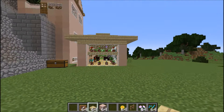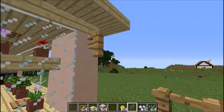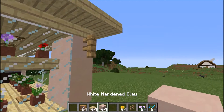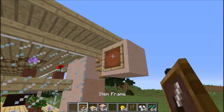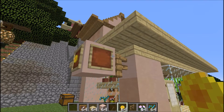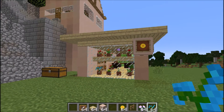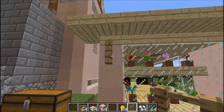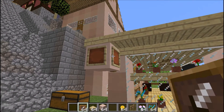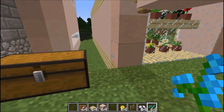I'm done with the roof. Now I just need to put a sign to show it's a flower shop. I've put some oak wood fence up here, then I'm going to put some clay and an item frame on all three sides, and then add some flowers — sunflowers, peonies, and last but not least, the blue orchid. I'll do another one on this side as well: clay, item frame, and sunflowers.